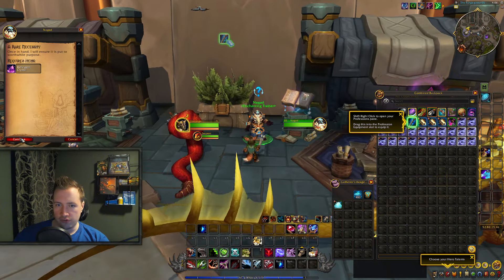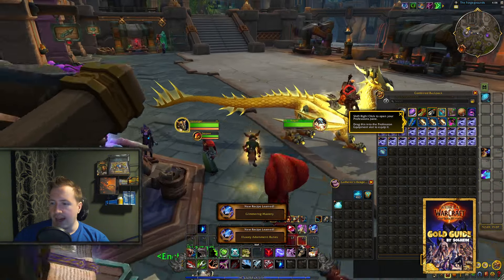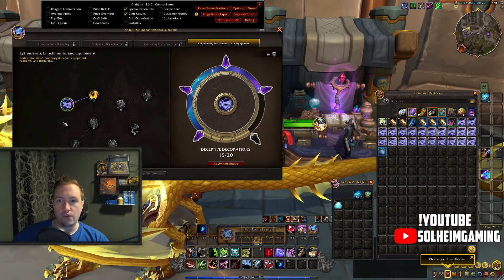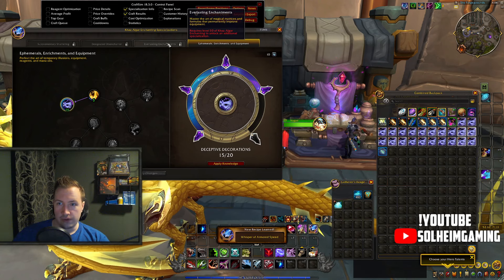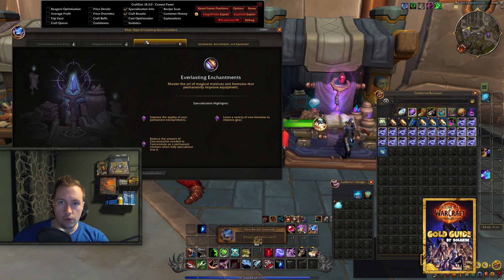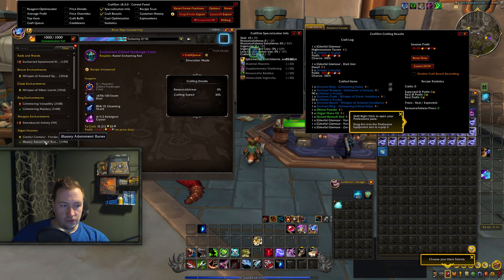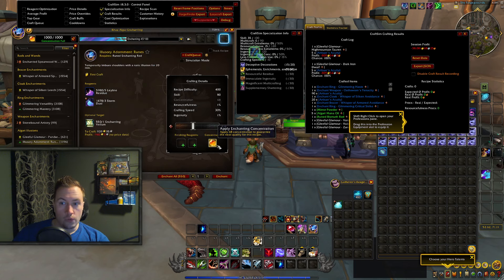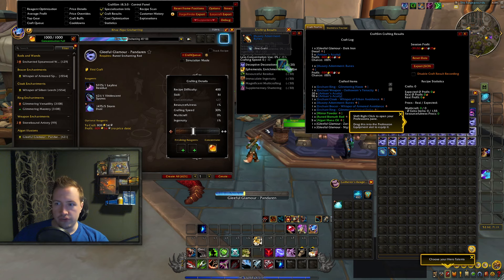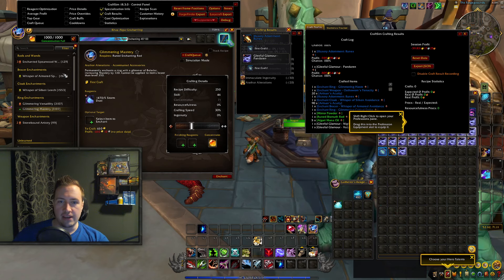At this point we have unlocked our weekly quest which we're going to do right now for some more skill points, and we're going to learn some more recipes and craft all of those for the first time craft bonus as well. Our next goal is to get enchanting to 50, and we want to get it closer to 60, because now we need to unlock two more trees. The two trees we care about are Everlasting Enchantments and Supplementary Shattering. While you're skilling up, focus on first craft bonuses — craft everything once, and that's pretty much all you have to care about. Once you're out of first time craft bonuses, you can buy some cheap recipes on the Auction House, or just craft whatever gives you the most skill points based on what you currently have available.